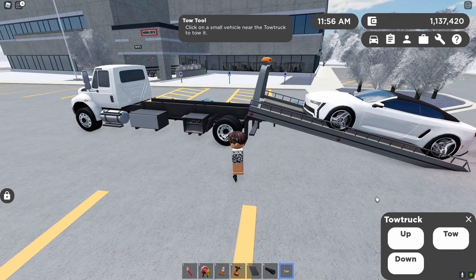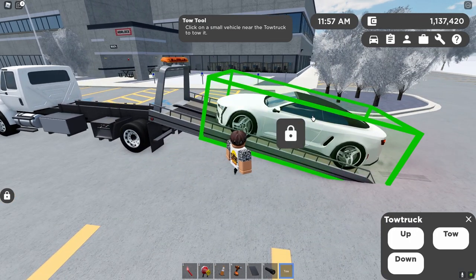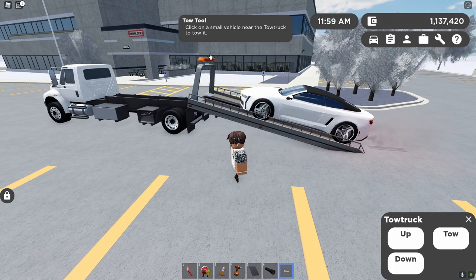So all I actually want to do from here is click the tow button, and basically once you click the tow button, it will say click on a small vehicle near the tow truck to tow it.